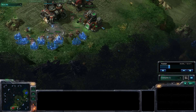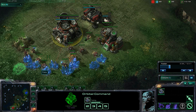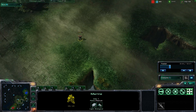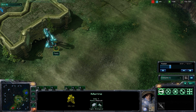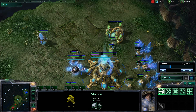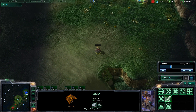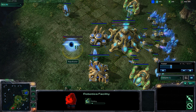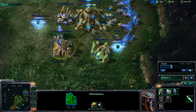I did see the refinery and the supply depot, and now a tech lab is going down — he's continuing his macro. Our probes and SCVs got in a little skirmish and I actually lost a probe to a marine, but it did its damage, so that's fair. My opponent is still scouting around and I'm putting down the robotics bay — even before the first stalker.